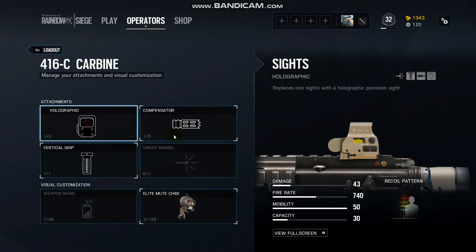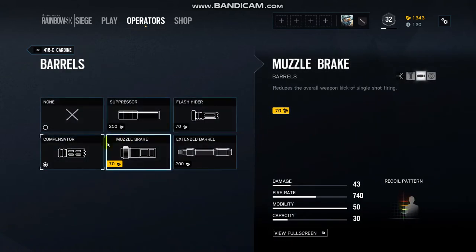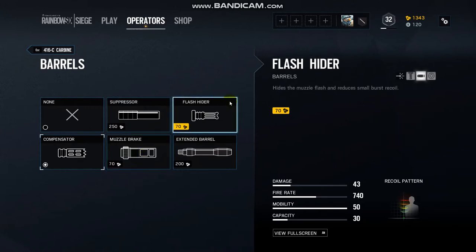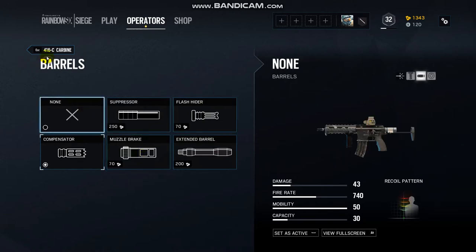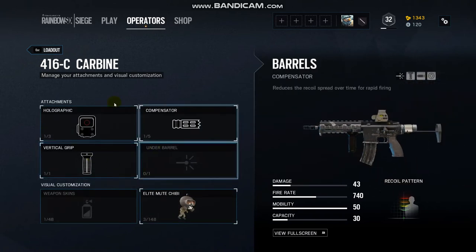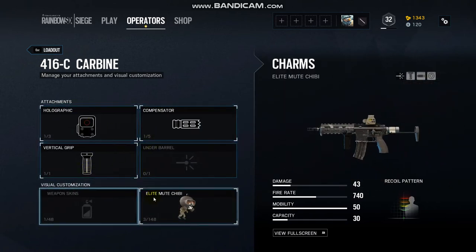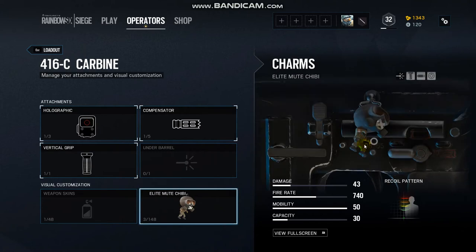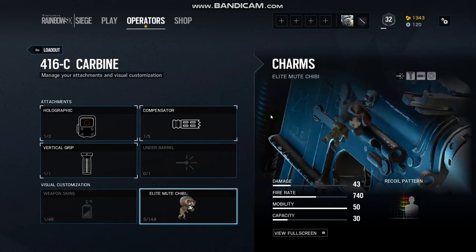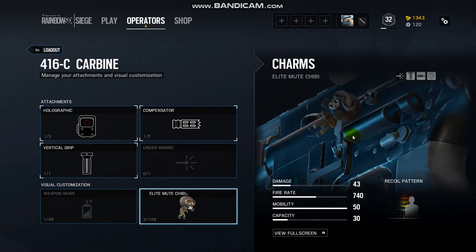And then I use the compensator because for rapid-fire — I don't know why people use any of these other things. But then I use no underbarrel and a fundicle drip, and this is just something I got for buying Mute's skin.